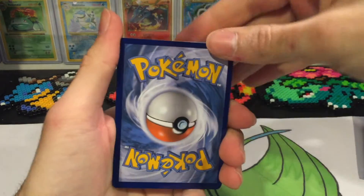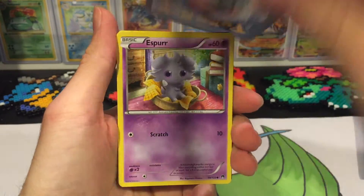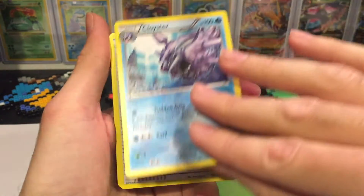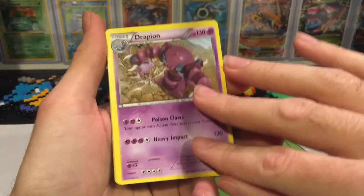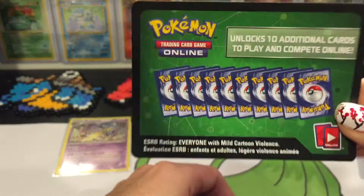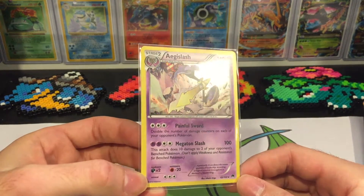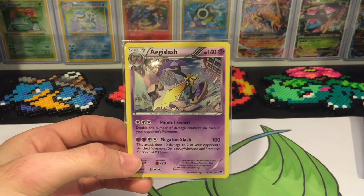Fourth pack — probably the last pack of this video, then I'll just keep uploading more after. We've got Furfrou, Ducklett, Espurr, Phantump, Trevish, Sawsbuck, Tierno, Cloyster, reverse hollow of a Pancham — just a common there — and a non-hollow rare Drapion. Yes, just if you're curious, it was that new code card. We did pull an Egg Slash hollow — no ultra rares yet — but stay tuned and see you next time.